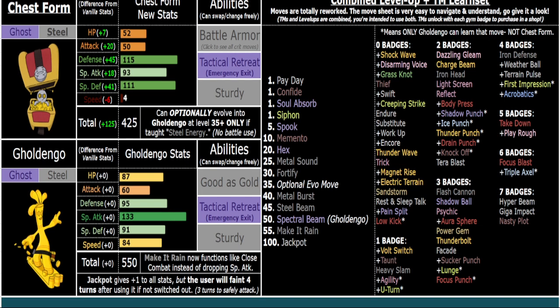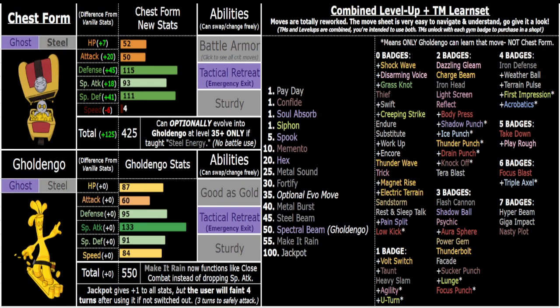Bug Bomber hits Dark, Psychic, and other types — it's actually got pretty good coverage. It's a multi-hit move at 112 power, so it's very strong, and great for breaking sashes. You could unironically try to get that early Bug Bomber at level 40. Steel Beam gives you plus-one Special Attack and takes half your HP — it's a very powerful move, but it does cost half your HP.